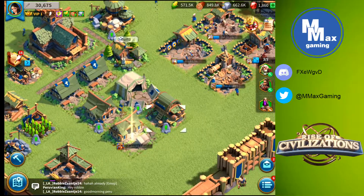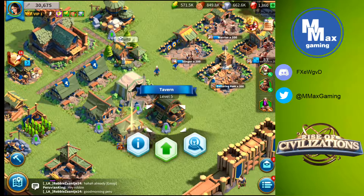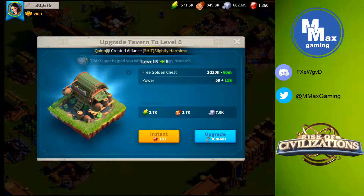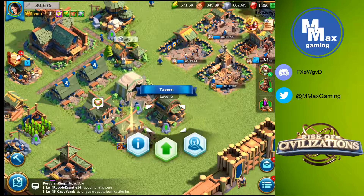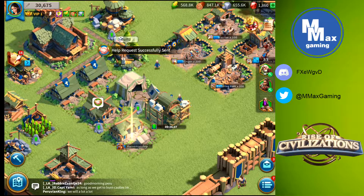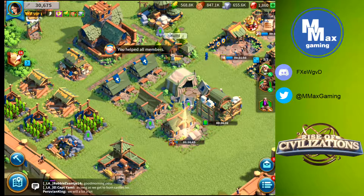My tavern, now that it is level 5 at city hall 5, gives me four free chests every day. I want to keep that upgrading — I have a builder free now, so let's get that going. That will cut down the time it takes to get a free golden chest and keep me on the road to another free silver chest. My next free silver chest happens at tavern level 8, which will get us to five free chests a day. A little hand-shaking icon above it means I'm asking for alliance help, and while I do that I'll keep giving help to other players too.